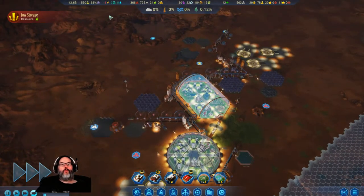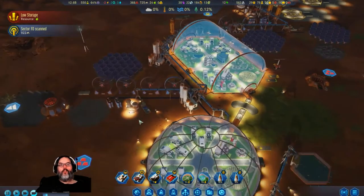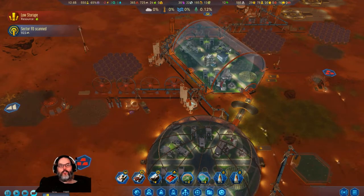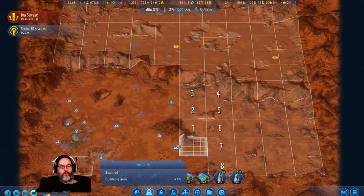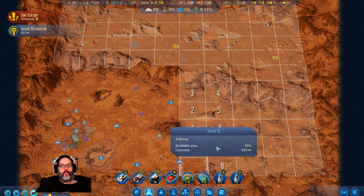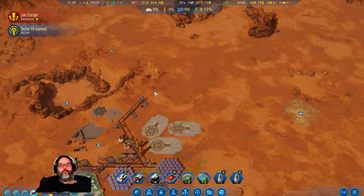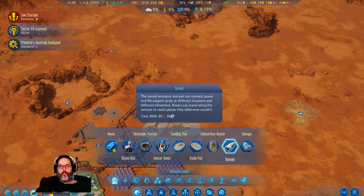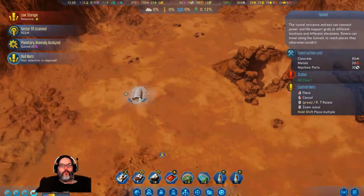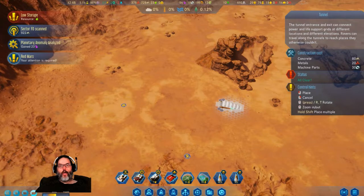Let's speed that up. We are generating three a day, one a day. We have not started doing any rare metals - do we have any of those? I do have some rare metals up here, not many. Let's see about building a tunnel - I'm gonna build a tunnel right there and then we will come out say right there.